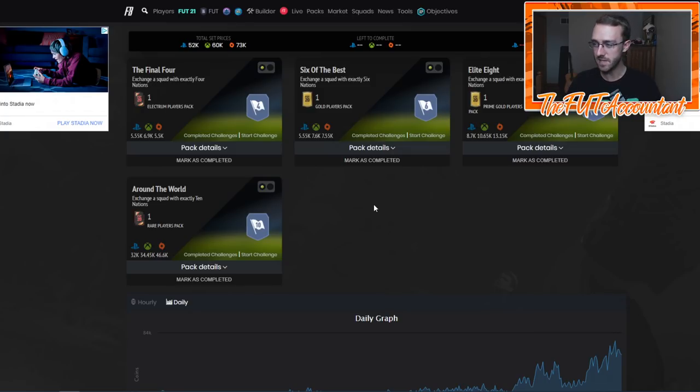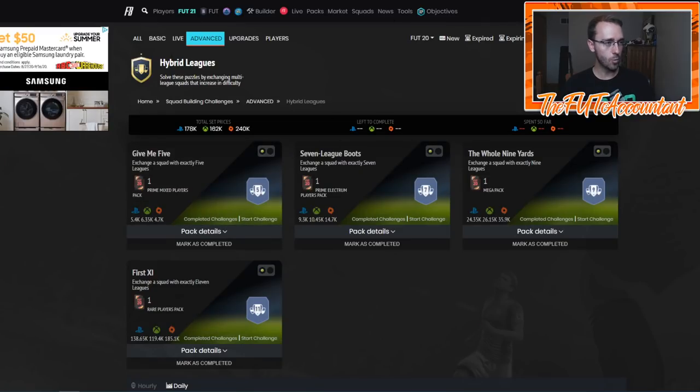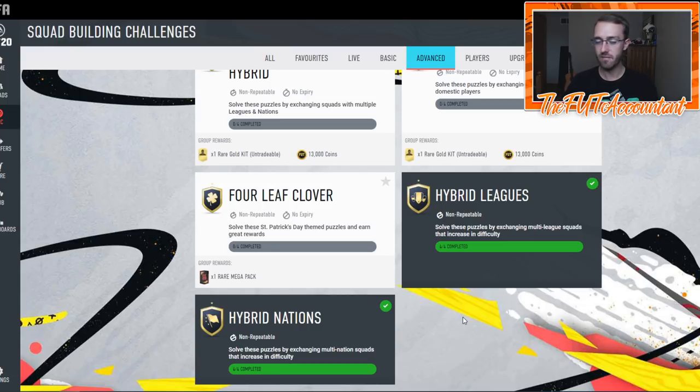We're going to take the coins we make from these SBCs and invest in meta gold cards — cards that are going out of packs for ones to watch, or cards that are just very meta that people are going to be buying for their teams in the next couple of days as EA Access starts and early access pre-orders get on the game as well. We'll talk more about those investments in a future video. But for now, the thing I want you to focus on: when you get on the web app, open your pre-order packs, get your coins, do the Hybrid Leagues and Hybrid Nations SBCs, and look to start making investments on gold cards that will rise as people buy them for their teams. That is the A1 thing I want you guys to remember.